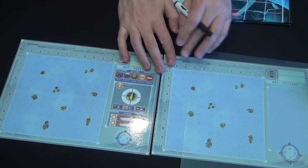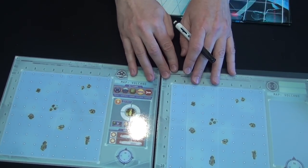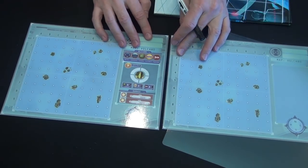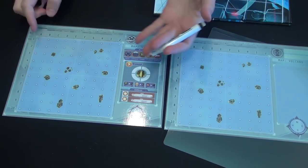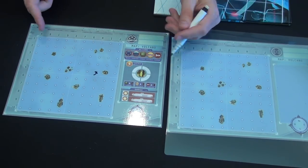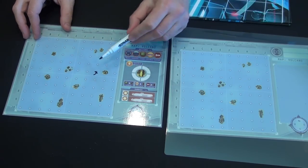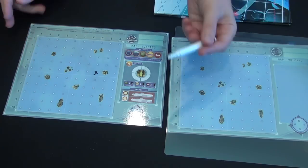You are trying to deal two points of damage to the other player's submarine — do that first and you win. To start play, each captain chooses a starting location on the map and marks it with an X. Then you alternate turns, calling out directions as you move: north, south, east, or west.